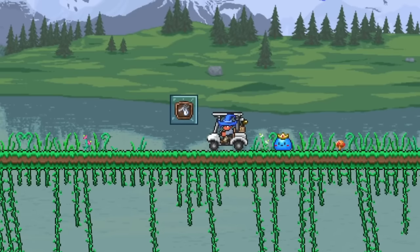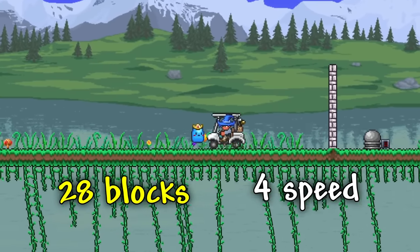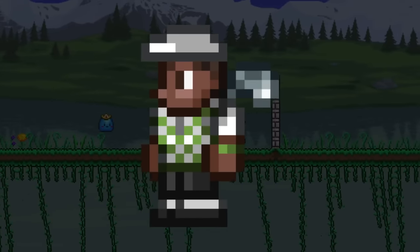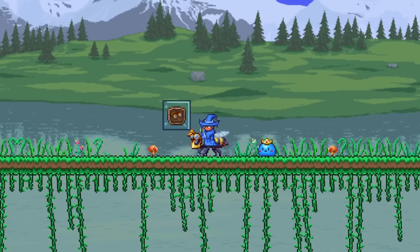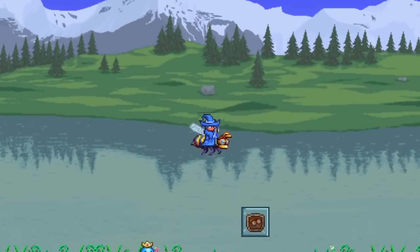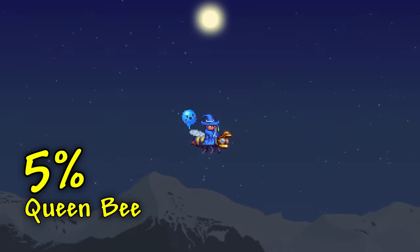Getting back to the mounts you can buy from NPCs, we have the Golf Cart, which can jump up to 28 blocks high, reach a max speed of 4, deal summoning damage to enemies, and is available to purchase from the Golfer after defeating Skeletron and getting a score of at least 2,000 in the Golf minigame. And finally, for the last pre-hardmode mount, we have the Bee Mount, which can fly up to 654 blocks high, reach a max speed of 31 while flying, and has a 5% chance to drop from Queen Bee.